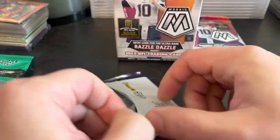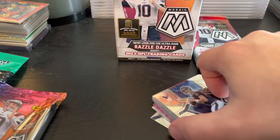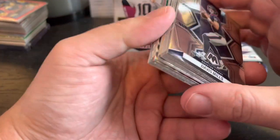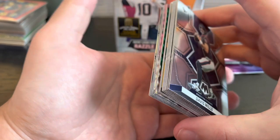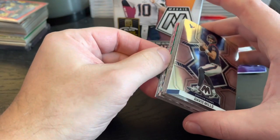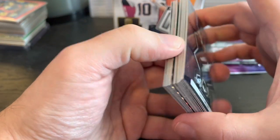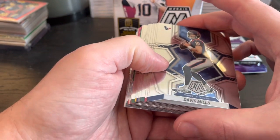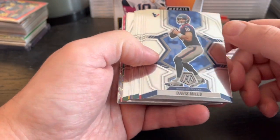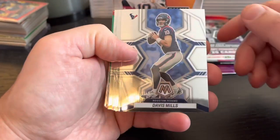Some NFC East hate, but wish me luck. I've been in some breaks recently and seen some great things pulled — some autos. I'd love to get an auto or a Genesis. I've opened up so much product trying to get the big hits — kabooms, downtowns — for different products. Optic is a big one too, but Mosaic — I always love all the different cool parallels. I've yet to pull a Genesis or a Honeycomb, though I've purchased a Honeycomb before. Let's see what we got.